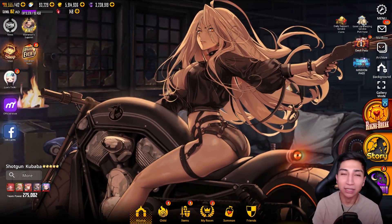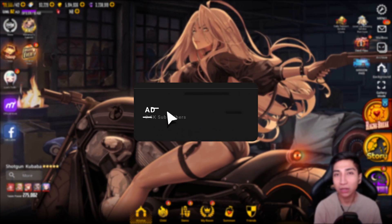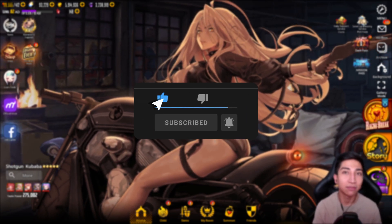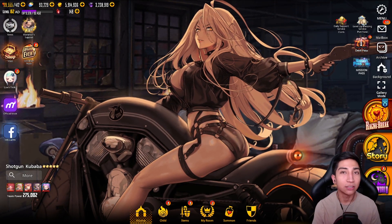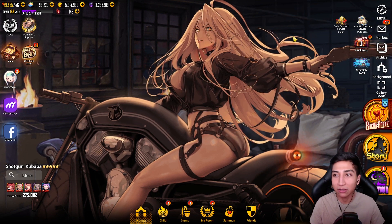What is up guys, Indy here back with another Destiny Child video. In today's video we are going to be checking out whether or not you guys should invest or summon into the new five-star water type Kubaba — you can see her on the screen.